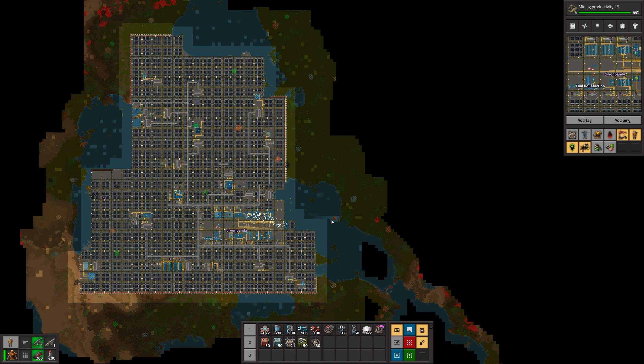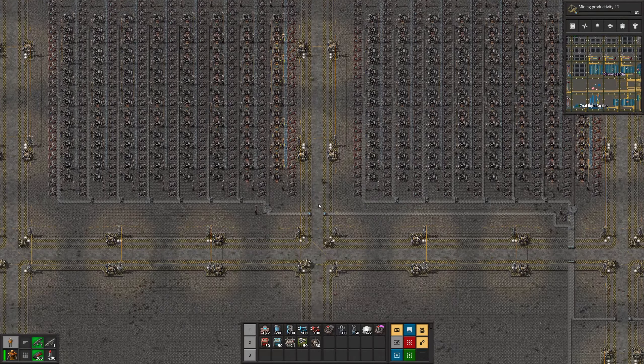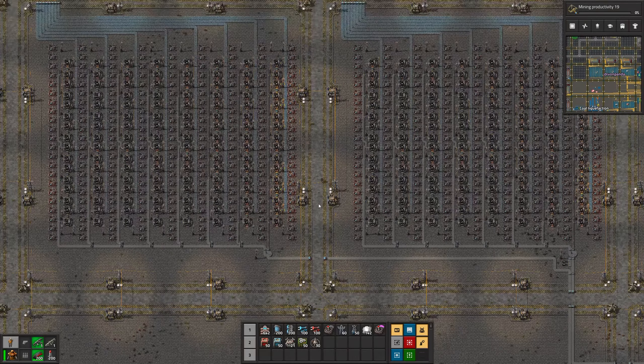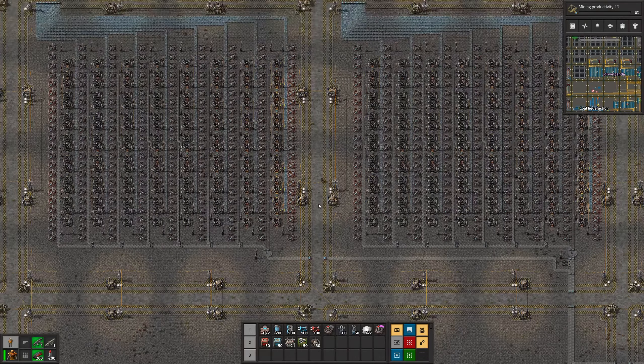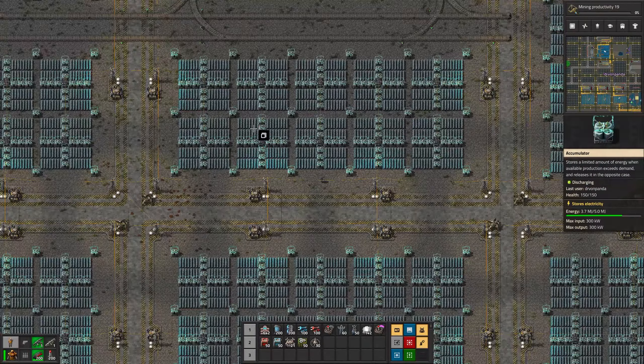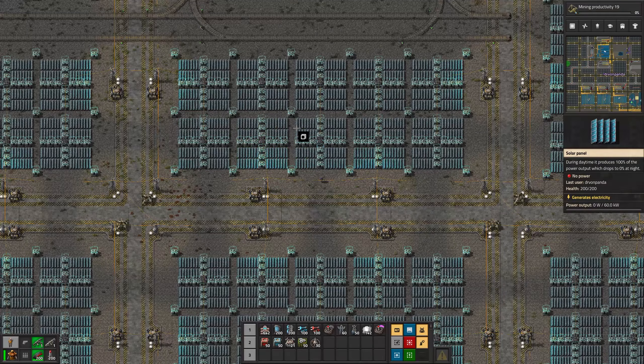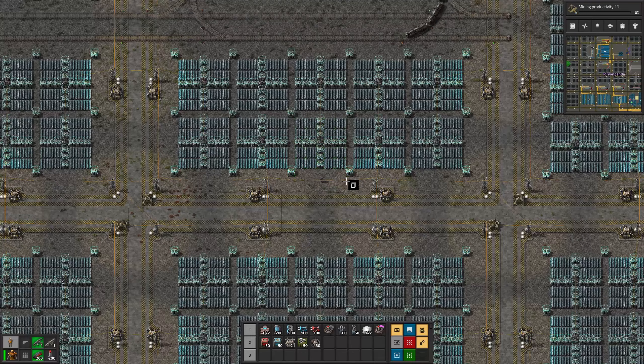I really like the grid structure — lots of lights, the roboports, the concrete. It's very clean and well organized. Now the solar design is not the most compact, but each one of these little squares has a 20 to 17 ratio, which I know is pretty close to the ideal ratio. Ideal really depends — you can go with more solar than the ideal ratio calls for if you want your accumulators to recharge more quickly.